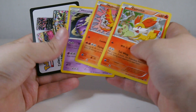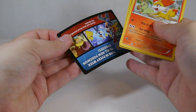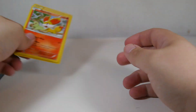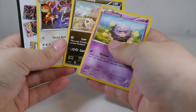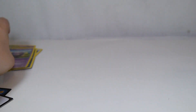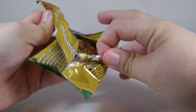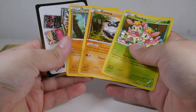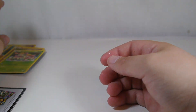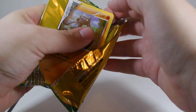Oh, Moltres — we got a rare right off the bat. As always, I do have some sleeves here to sleeve up the holos that we might happen to get. Nothing cool in this pack. This will be a pretty brisk pack opening. I don't sit there and try to card-trick these packs or anything like that because that's just sort of silly. As for stuff I'm looking for, I don't really know — I don't really need a whole lot from Fates Collide because I've opened so much of it.